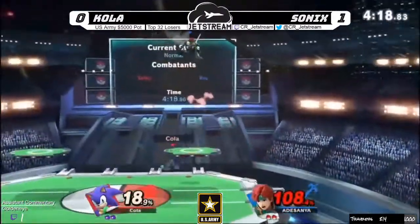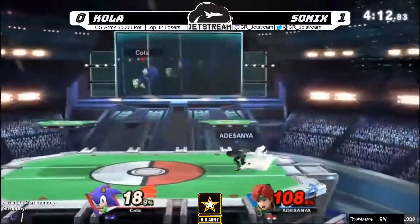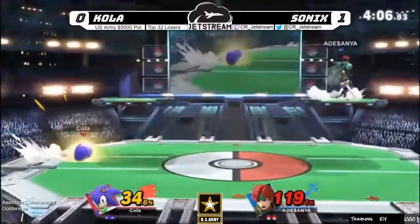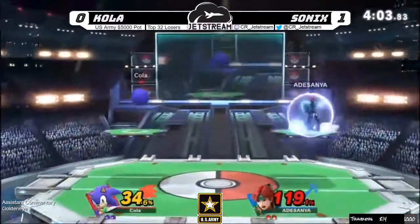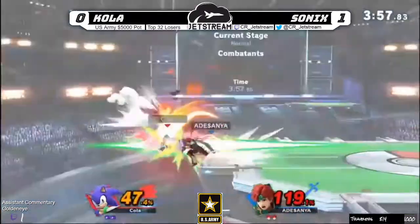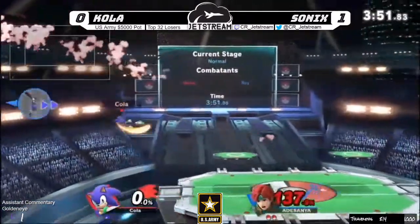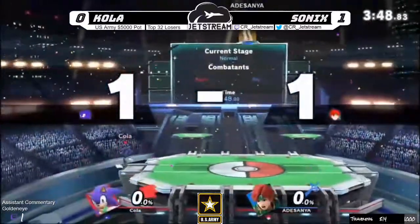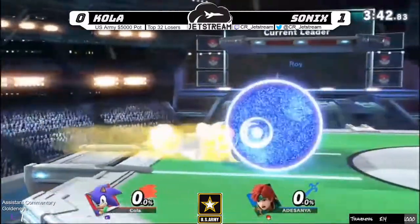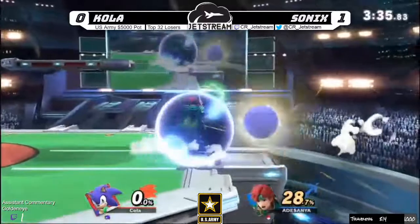Cola is doing a really good job pushing Sonic to the side of the stage, but the stage is so big Sonics doesn't really feel pressured — he's like 'all right, it's cool, I see what you're doing.' Side-B comes in — that's exactly what Cola needed, but he takes a back air to the face. What a heck of an exchange — Cola gets a nice conversion, then Sonic answers back and says 'no, this was our stock.'